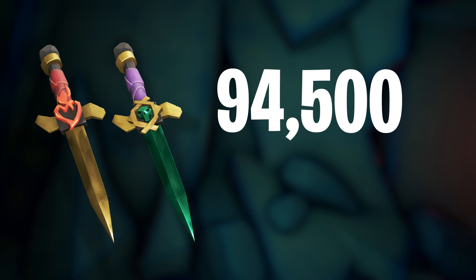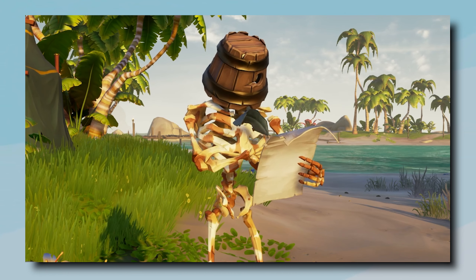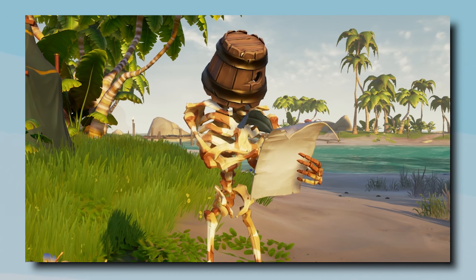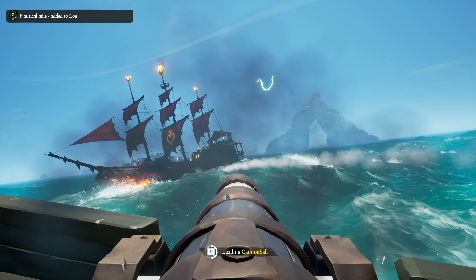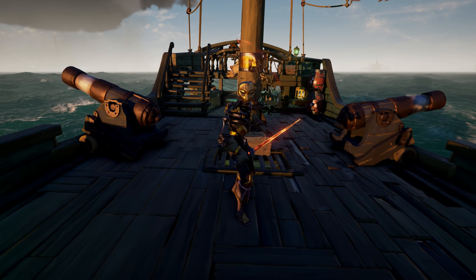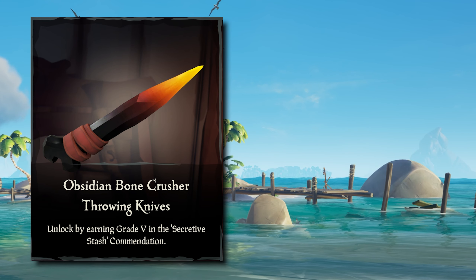These knives will both set you back 94,500 gold. Last but absolutely not least, we have the Obsidian Bone Crusher Throwing Knives. These are probably the most difficult to unlock, but probably still less of a grind than the Royal Sovereign ones. Getting these requires you to get Grade 5 in the Secretive Stash Commendation — to do this, you'll need to sell the sword you get from sinking the Burning Blade, but it also needs to have at least 3 or more rituals completed. Then just repeat this 20 times. This will unlock it to be bought at the Weaponsmith's Shop for 63,000 gold. It may be pretty difficult, but it looks great, so it's probably worth it.